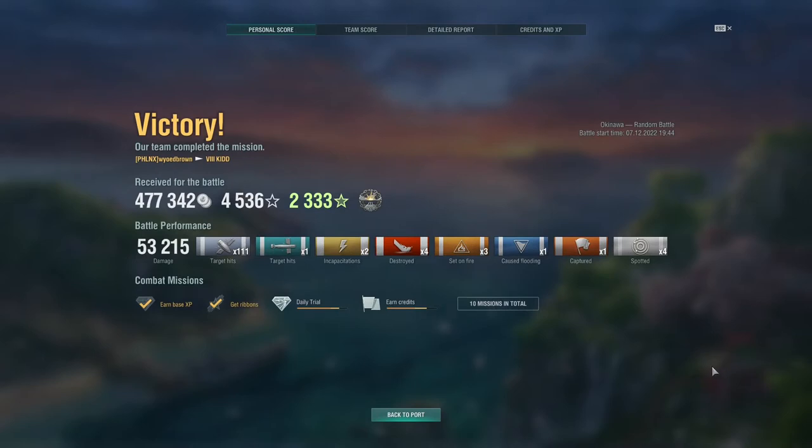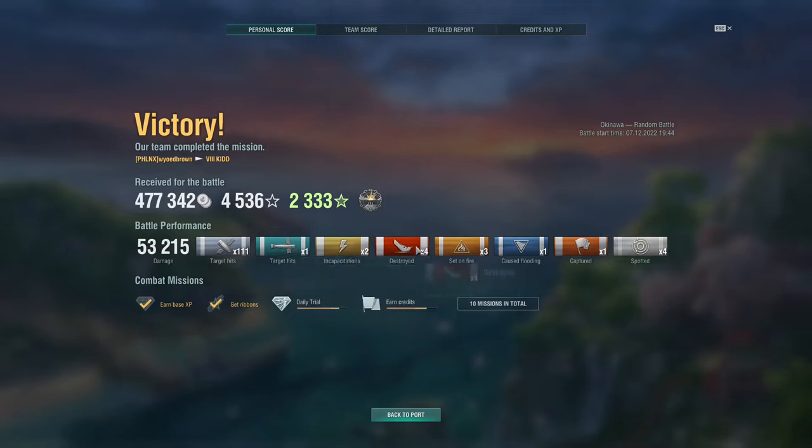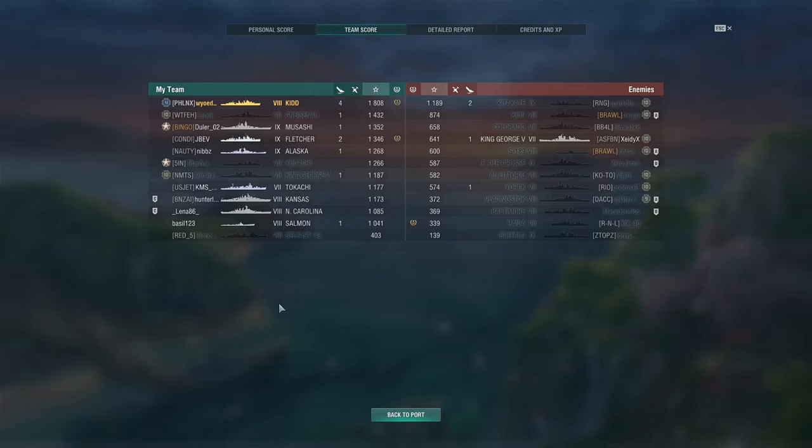Looking at the after-battle stats: 53,000 damage, 111 shells hit target, 78 of them were full penetrations, only 33 non-pens — that's doing all right. One torpedo hit, four kills, three fires set — that's what caused the kill on the FDG. One capture, and my badge was for a dev strike. Ended up on top of the leaderboard with 1,800 base XP — a very decent game.